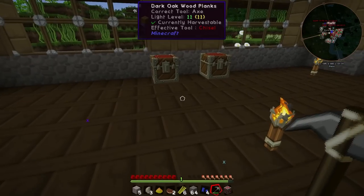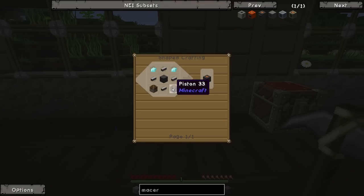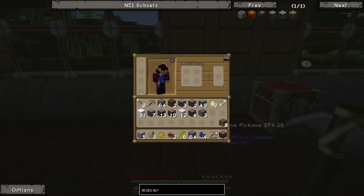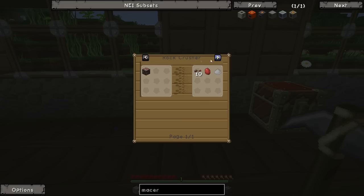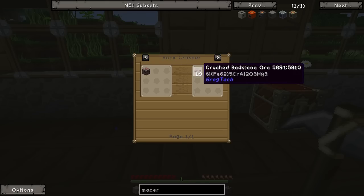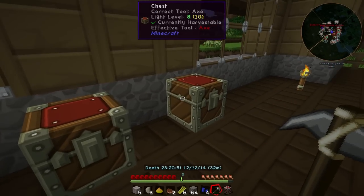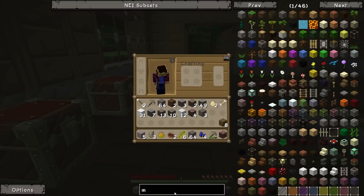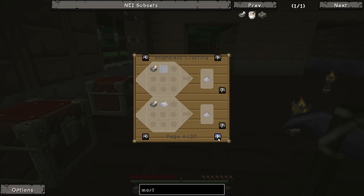For pistons we just need some wood, some cobblestone, and some redstone. Now redstone is a bit of a misnomer - I'm not quite sure how we're going to get it. We don't have a macerator, pulverizer, or lacerator yet. We could use a mortar, which can be used to crush stuff down - it kind of acts like a macerator but in your hand. Let me check if redstone is listed on it - it is not, which is not good.